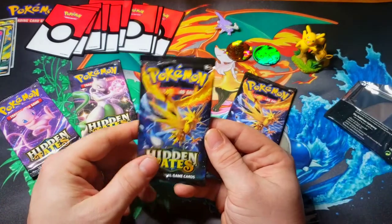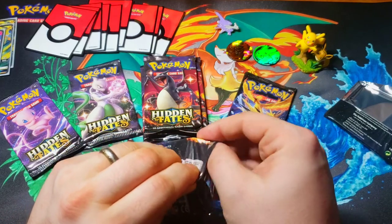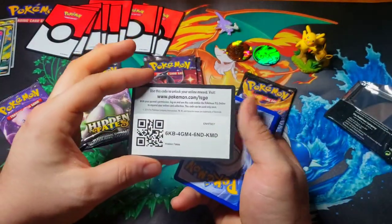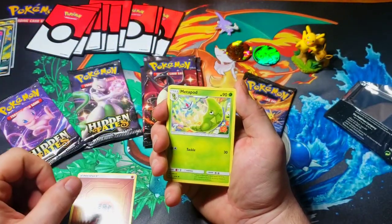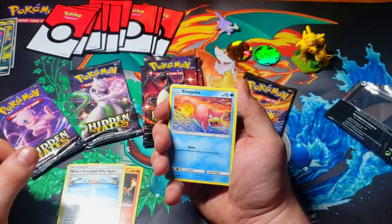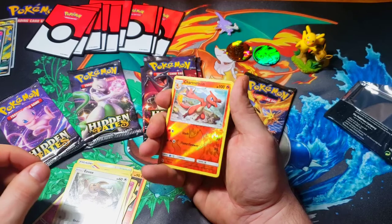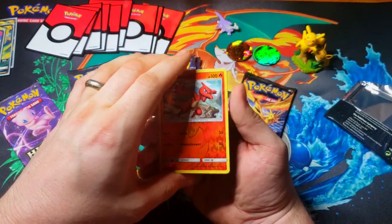Moving on to the second Hidden Fates pack. There's your code card. Fighting Energy, Metapod, Magmar, Misty's Cerulean City Gym, Slowpoke, Jigglypuff, Caterpie, Eevee. Reverse holo is a Charmeleon — pretty cool reverse holo. And the final card for this pack is Bill's Analysis.